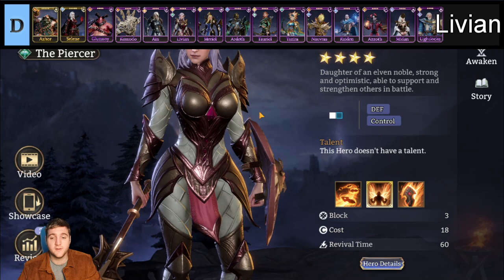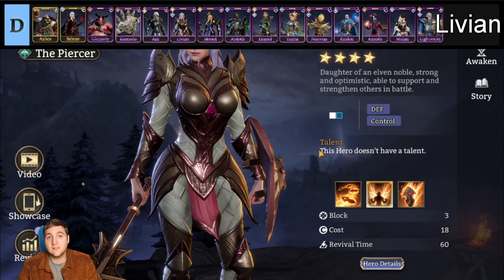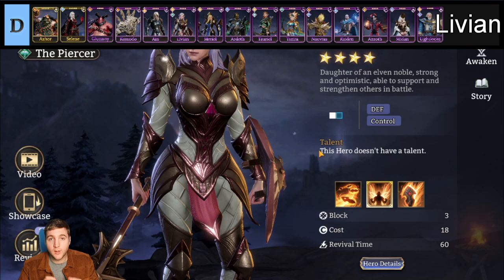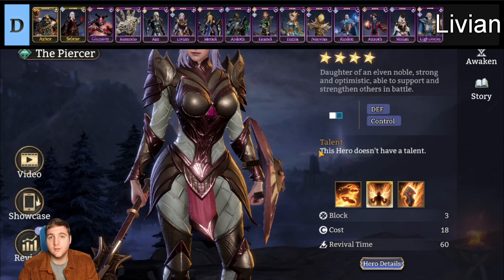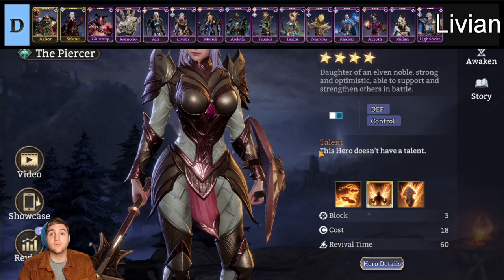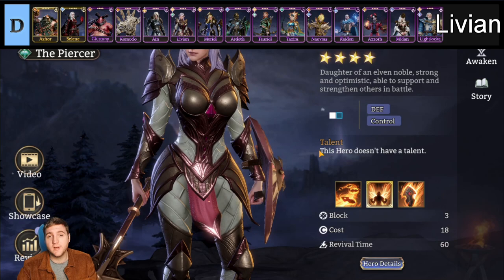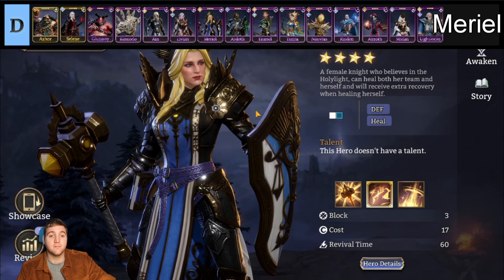Next we have Livian, a fusion defender belonging to the Watcher and Piercer factions. She is actually really good — one of the better defenders in the game. The only reason she is D tier is because you don't need many defenders. You need one or two of them, so I just can't recommend defenders too ardently. However, if you have Livian and don't have other epic defenders, she is great and will do you fine. She was the defender I used all the way until I pulled Captain Reeve, my first legendary defender. You can even use Rex, the rare defender, for a lot of content — the bar is just that low for defenders.